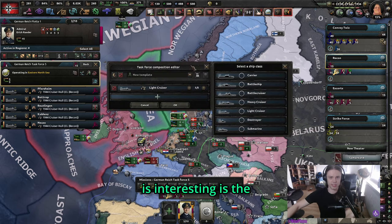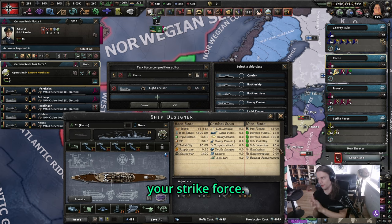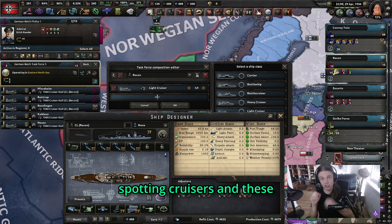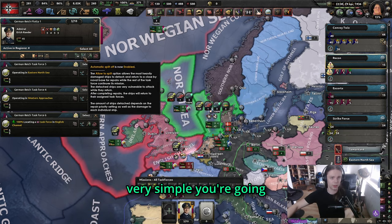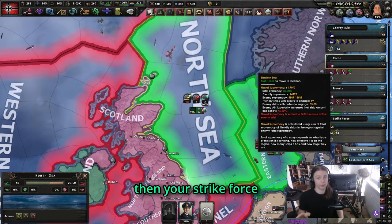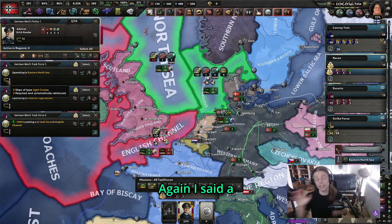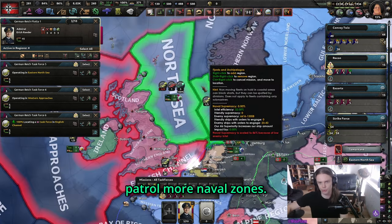The next composition is the recon composition. This navy is used to spot ships for your strike force — just a couple of recon light cruisers. More is better, but you should not mix them in with your other ships, because any other ship will diminish their detection stats. Their role is very simple: put them on automatic split-off and do not engage. These guys are going to patrol across the North Sea, spot enemy navies, and your strike force will know where to go without you losing your light cruisers. Five is probably fine, and use more to patrol more naval zones.